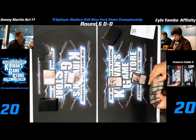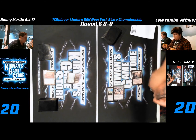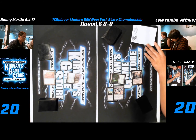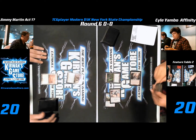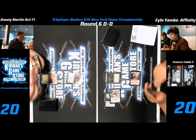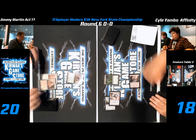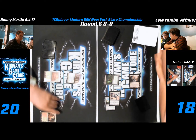Dimi starts off at 20 with a Doom Traveler and you just see Kyle having his way, going to 18, having 4 permanents on the board as opposed to Dimi's 2. Probably getting Blood Crypt here, I would assume.